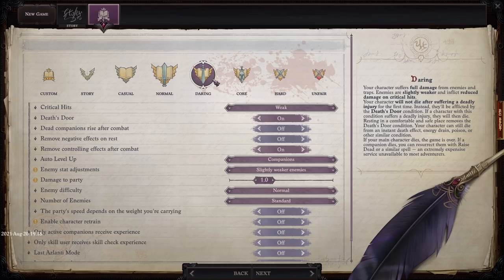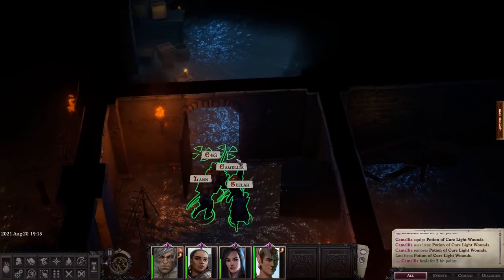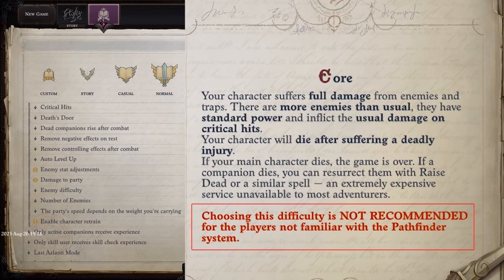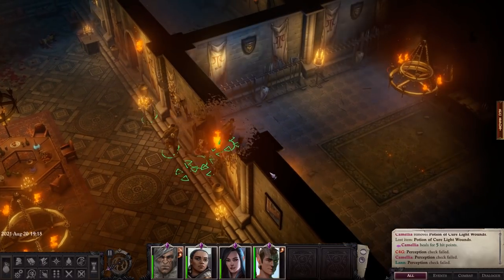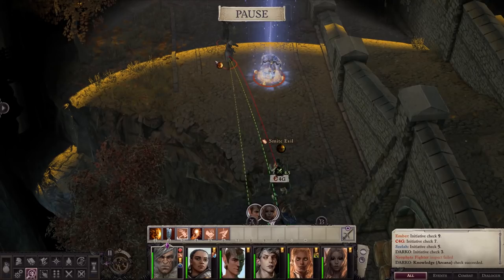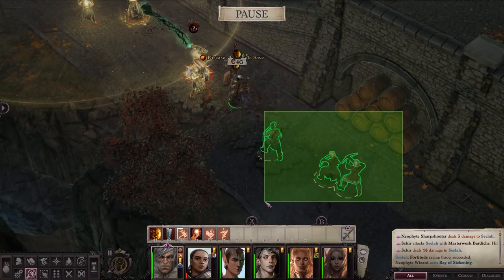I think I'm going to switch to core when I continue playing. Just so you know, you can't change the difficulty in the middle of your playthrough. I wanted to start on core difficulty, but the game recommends not doing so if you're not familiar with the Pathfinder system. And like I said, I didn't play Pathfinder Kingmaker, so I didn't want to go crazy. However, after I got a good grip of how everything works, I'm confident enough to try core difficulty. But this doesn't mean I wasn't challenged at all on daring — pretty much every important fight in the game so far required me to think about every move I make.